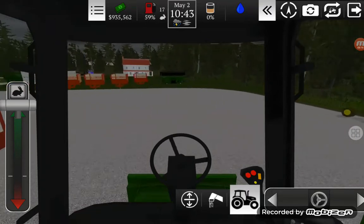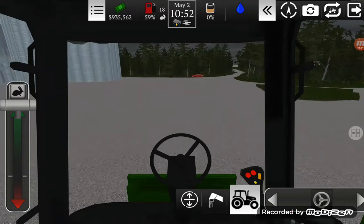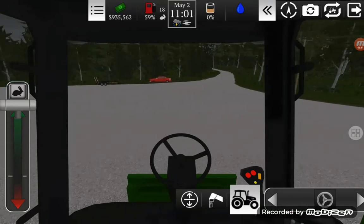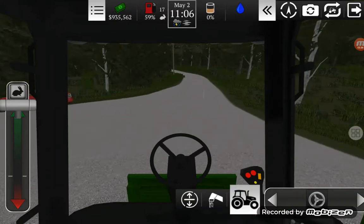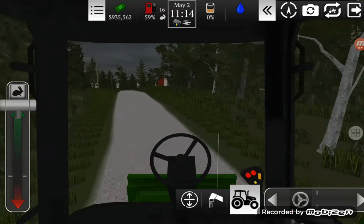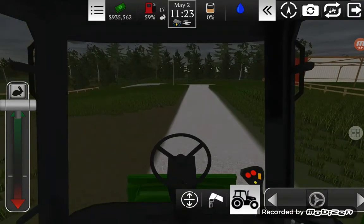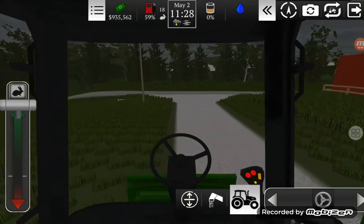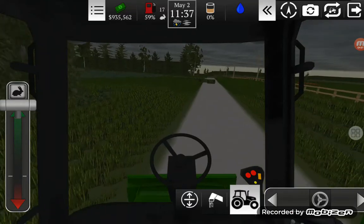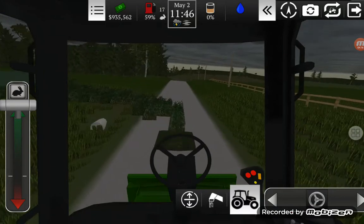Alright, I'm gonna take this combine down to field four. I think next we'll take the semi down there too — it stays on the road. Then Devin, my brother, he'll haul the dump cart on the road. The second field we're gonna do is five, and right away I'm gonna plow that up and put soybeans in it because it has a longer planting time compared to corn. Field three and seven is gonna be all hay. Maybe in another video we'll do something fun like put a truck in a ditch and jump it with an ATV.